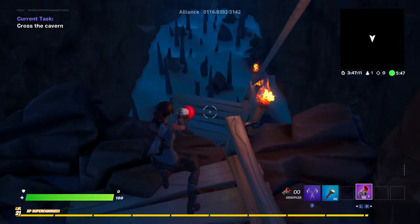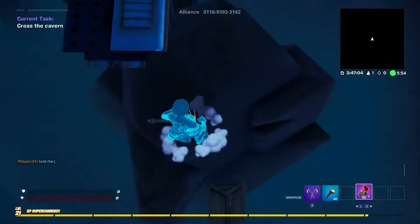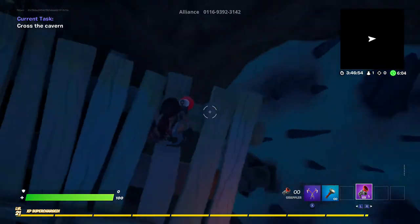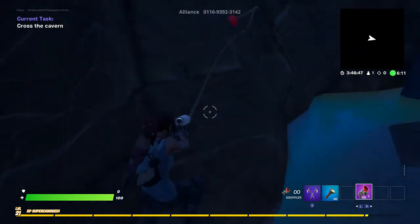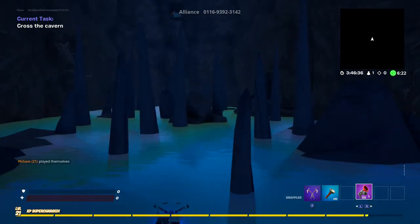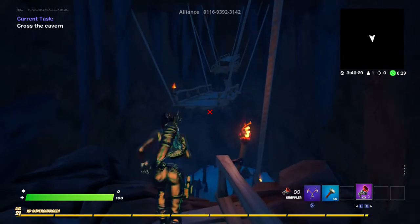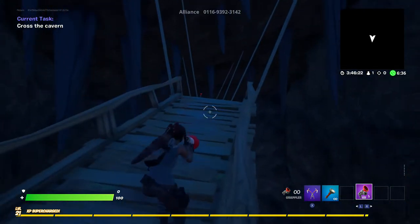Either I took fall damage or there's a death barrier. I could try doing that one more time except with the grappler just before I hit it. That didn't exactly work. I'll try it one more time - maybe just flop myself along the wall. That's a death barrier for sure because I didn't touch anything on the ground there. I bonked my head on the ceiling, so down here is definitely not the way to go.